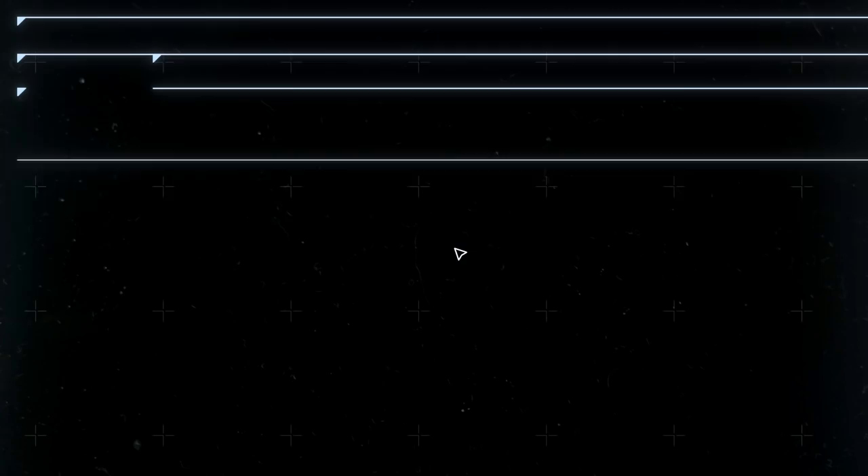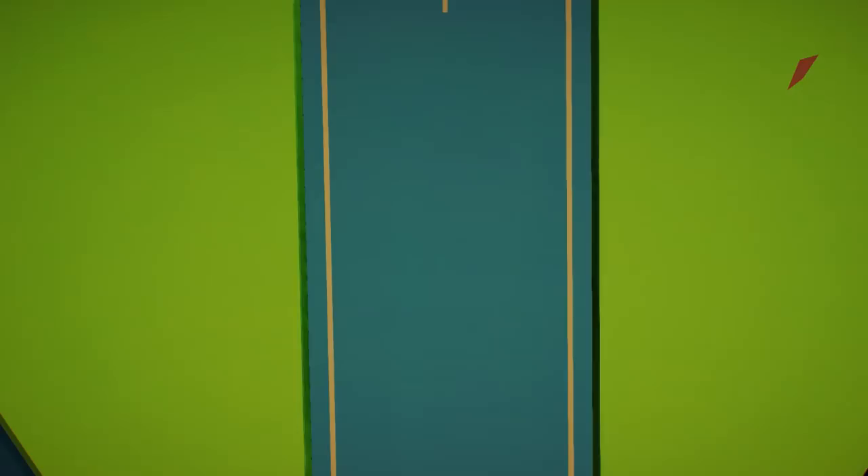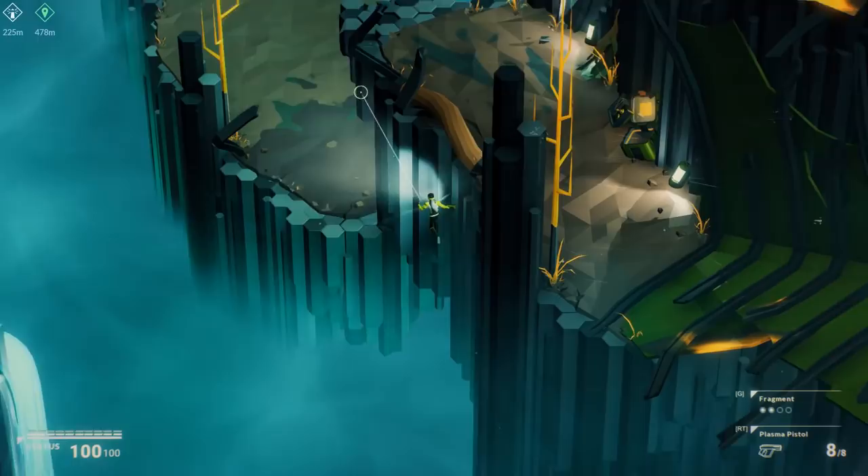So here's the meta progression system for this game. The way it works is after you die, you get these genome slots. You're supposed to be able to grab genome and slot them in. I didn't get any genome this run — it's all empty. So what you do is you find genome out in the field, you kill stuff, you get its genetics, and that changes your stats. The further you go, the better stats you get and the stronger you get, so it makes subsequent runs a little bit easier. I think that's how it works — I'm not entirely sure.